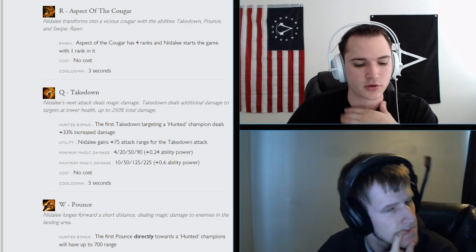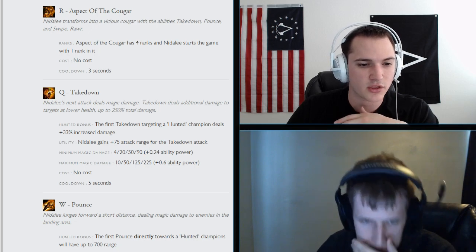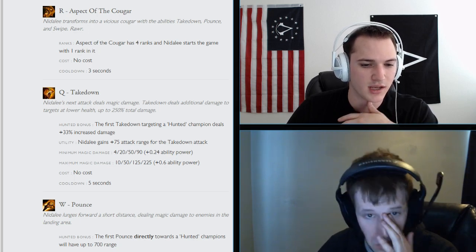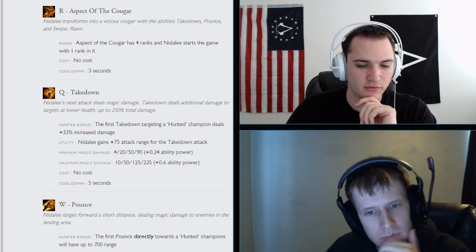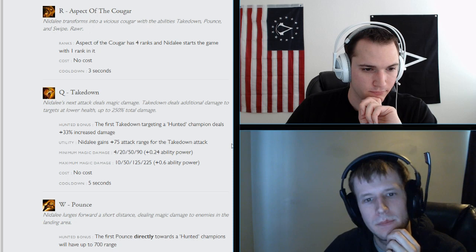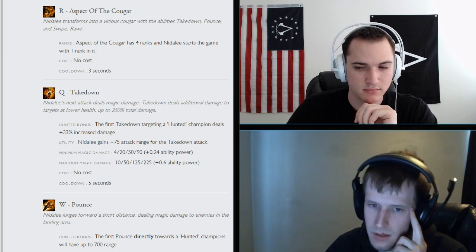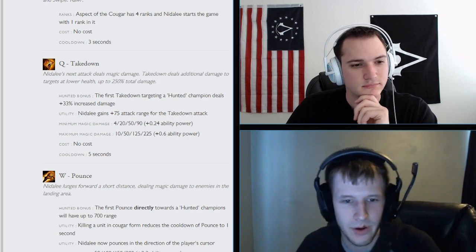In Cougar form, her Q is Takedown. The Hunted bonus means the first Takedown targeting a Hunted champion deals 33% increased damage. Nidalee gains 75 attack range for Takedown. Minimum damage is 4 to 90 with 0.24 AP ratio, maximum is 10 to 225 with 0.6 AP ratio. No cost, 5 second cooldown. They removed the execution mechanic, and it's now magic damage instead of physical — so AD Nidalee is gone.